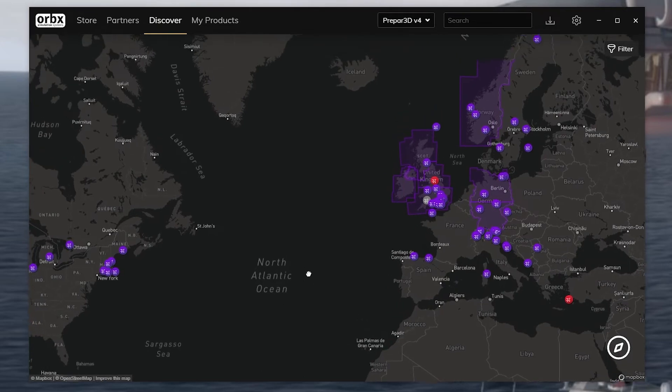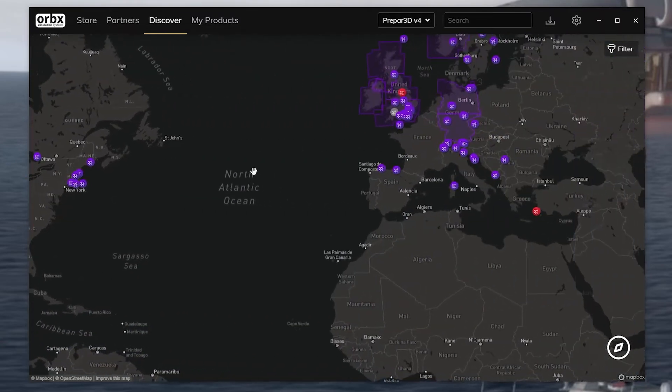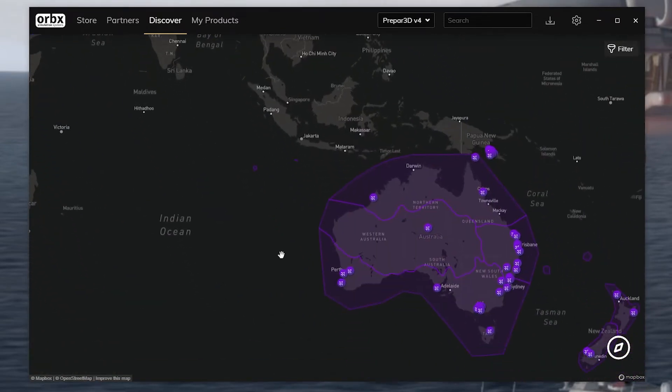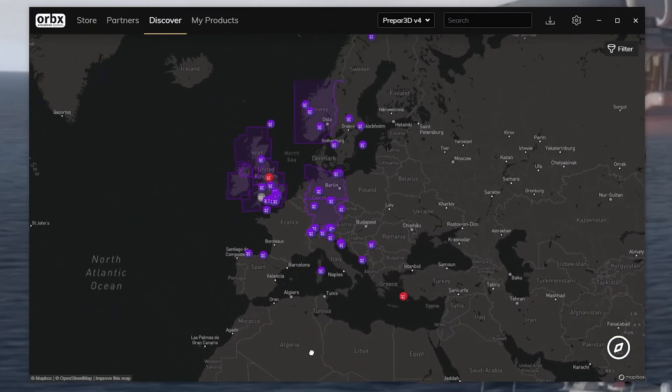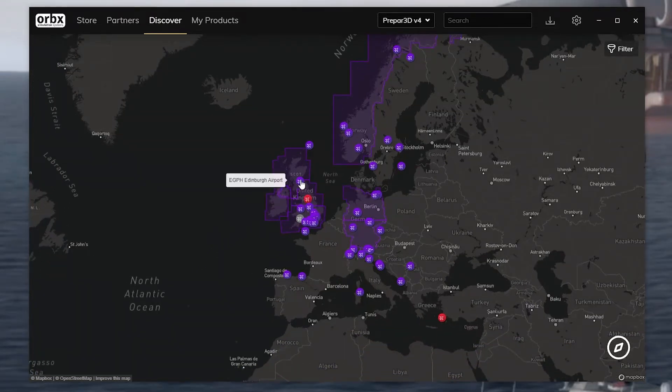What this basically does is it lets you actually see all the products that Orbix sells. You can see them and say, oh, so that's where I can fly to. It's about discovering stuff - where do I want to fly to today? Where do I want to go? One of the things I often read is people saying they want an idea of where to fly or they want to try somewhere new. This is a great way to actually do that. Obviously this only shows Orbix products, but if you want to bookend a flight with some fantastic scenery and fantastic airports, you can look and say, I can fly from Edinburgh over to Gothenburg and have a beautiful Orbix experience all the way.